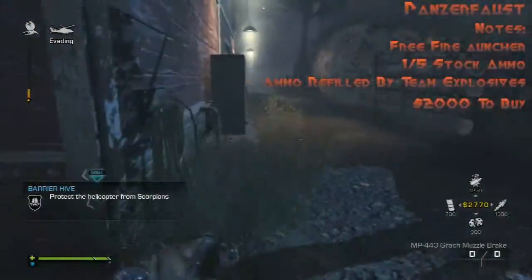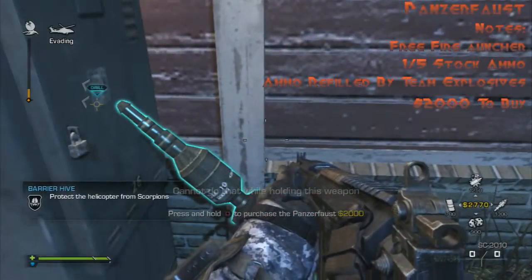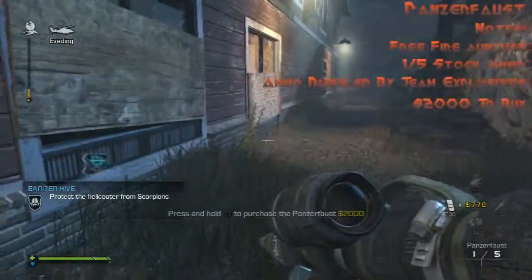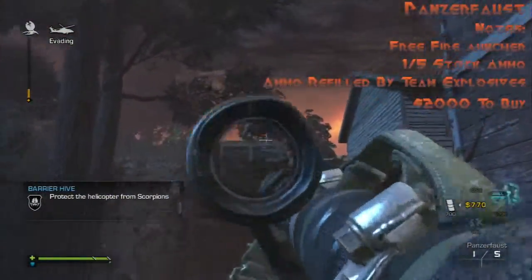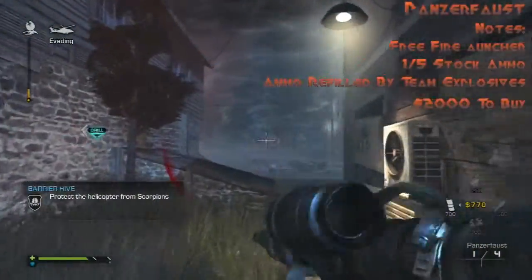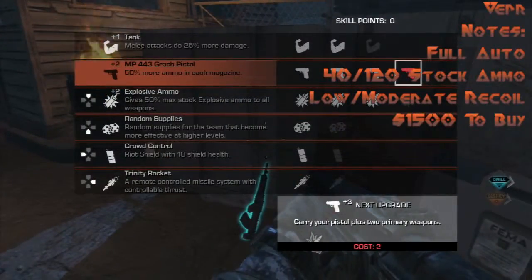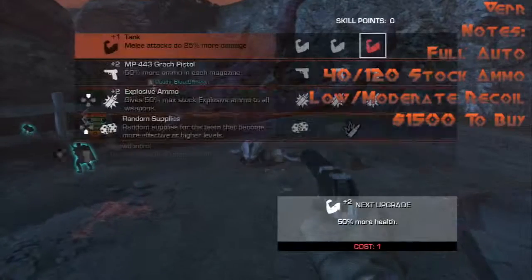Next we've got the Panzerfaust, a launcher found right behind the motel. It has one shot per load like an RPG, five stock ammo refilled by team explosives, and it's 2000 to buy.